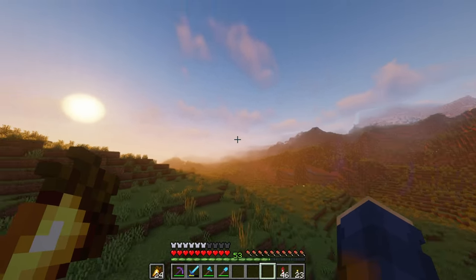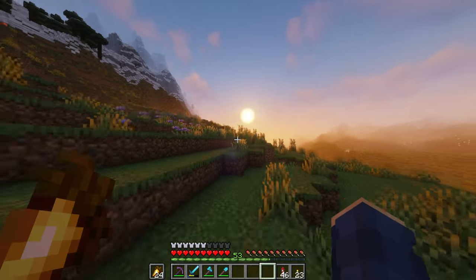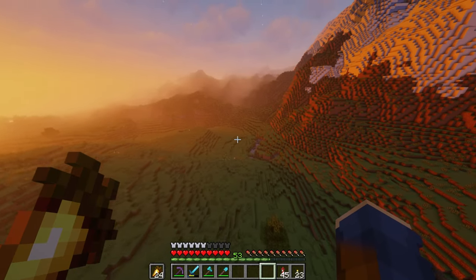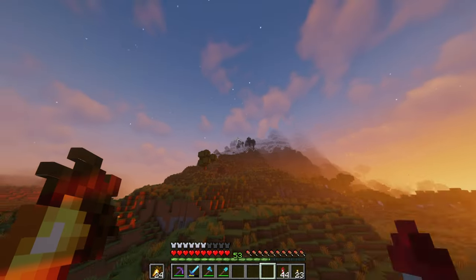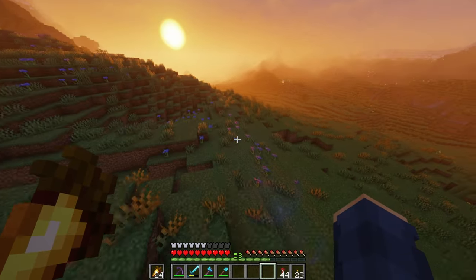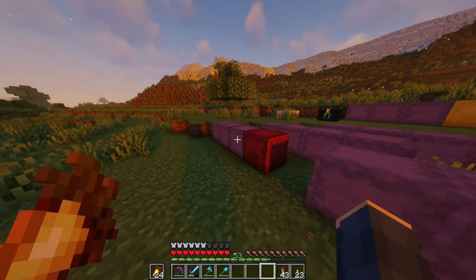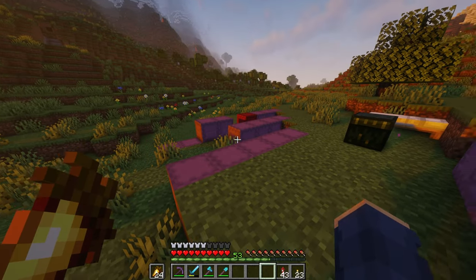That went pretty smooth for the most part. I ran into a couple issues I'll explain in a bit, but I figured out where I want this tree to go. It's going to be right here on this little flat area. The pathway I'm planning on doing in the future kind of follows this little canyon, so you'll be walking underneath it — it'll be a really cool entrance when you come around this corner and see a gigantic tree. I have everything organized here into the leaves section and the trunk section. The leaves are crazy, so many blocks.